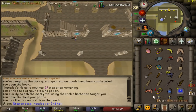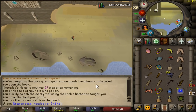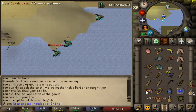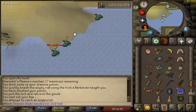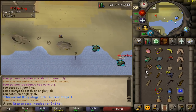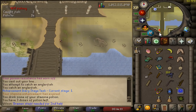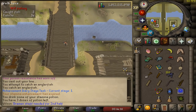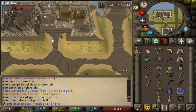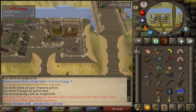There's a bank here if you need to get more supplies, but there's also a bank in the next area. Now I've got to catch an Anglerfish, which requires a Fishing Rod and a Sandworm. You have to cook it, so use Cooking Gauntlets — there's a stove nearby. I actually don't know what the burn rate is, but I really hope this doesn't burn. And that task is complete.